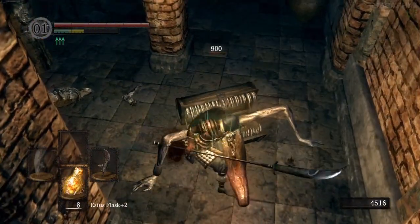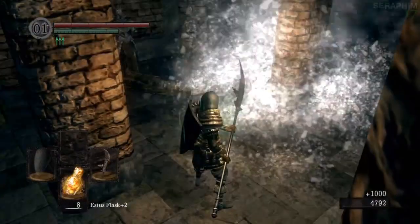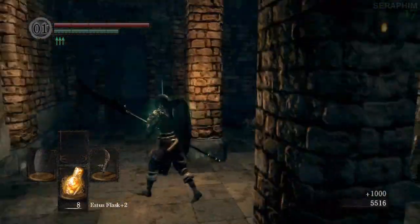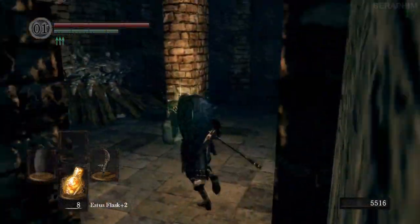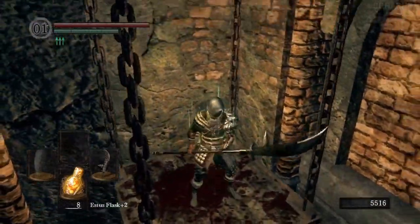This chest here — notice that on the far right the chain is facing towards you with the curve on the far side and the end of the chain pointing towards you. If you see that, it's a mimic. Do not open the chest — beat the chest up and then get the item. If the chain curves towards you and points the other side, it's fine, it's a normal chest. From now on you're going to see those mimics popping up.